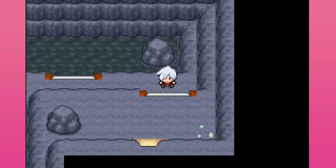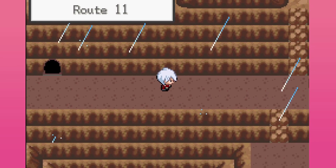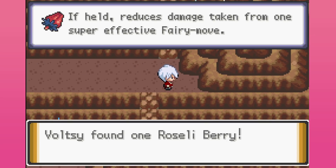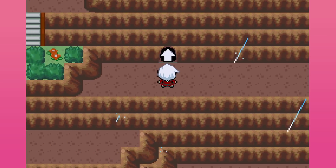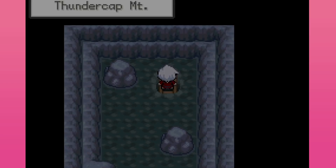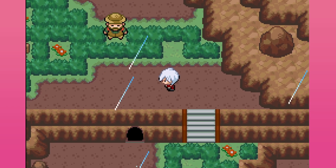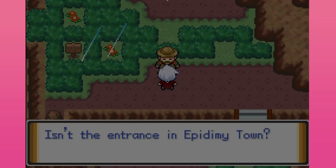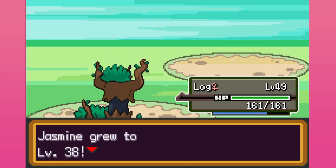Zygarde! Let's get that — 13%. And we've got a Rosalie Berry. I think we still need a Qualot Berry to get that quest done for the old lady. That's Mount Thundercap there just a second ago, so we need to just keep making our way through and then we can go find Zapdos.